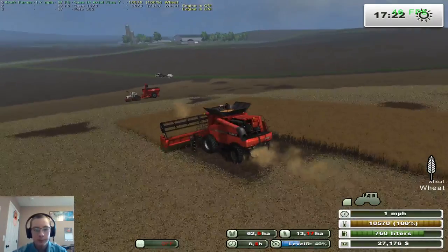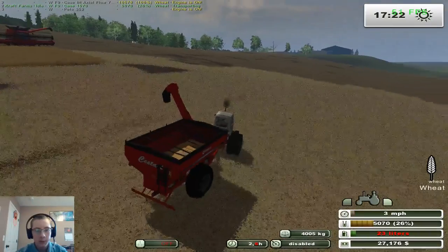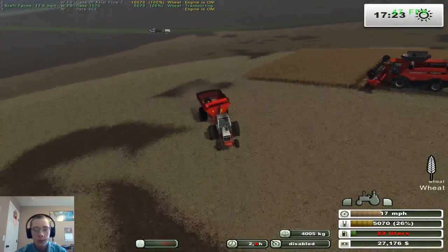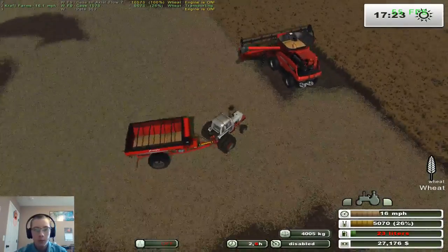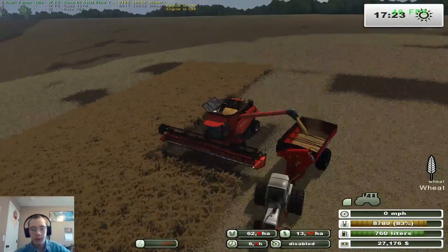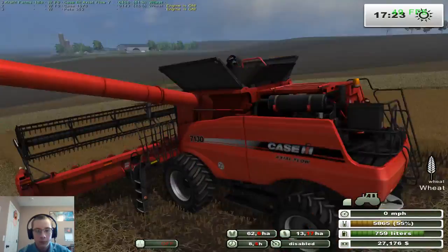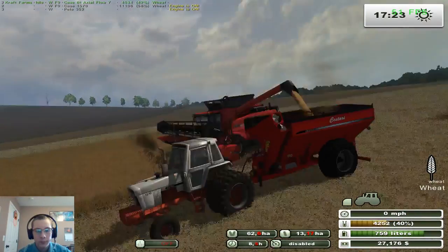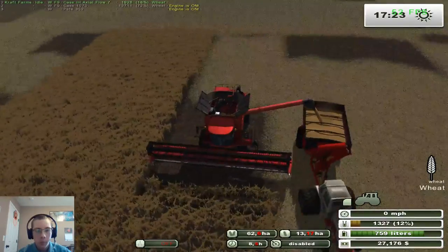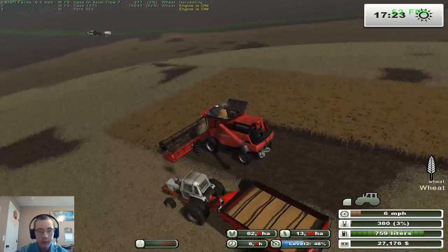We are full. Let the auger get all the way out, and then we'll fold in the auger because we won't need to unload for quite a while — not until we're back at the farm. Hopefully we can fit everything in the grain cart, otherwise we'll still have some grain left in the combine. If not, we can just unload the combine into the grain cart when we're in the yard.